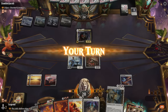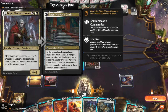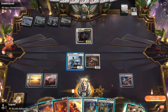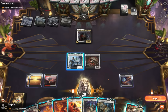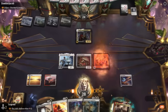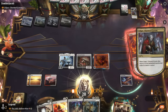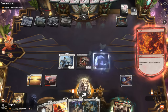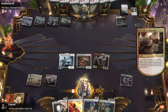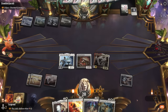Edgar enters the battlefield. We don't have a way to exile him, so he'll come back as Edgar Markov's Coffin to make more vampires — but Loran could destroy that with the Balloon Man's help. We use Fury to deal with Edgar so we can still use the Balloon Man this turn. We deal with Edgar, hit for four, and there's the Coffin alongside the Balloon Man.